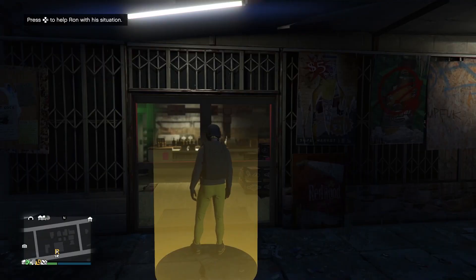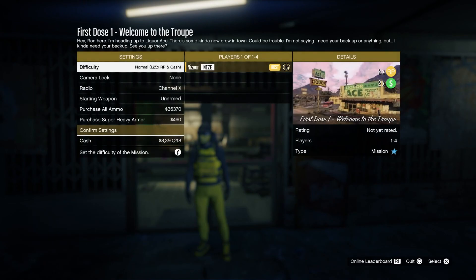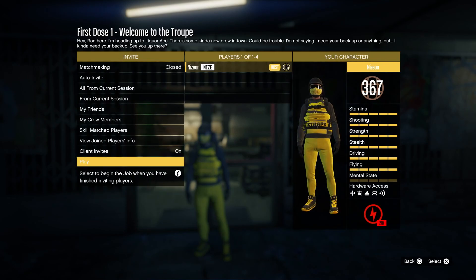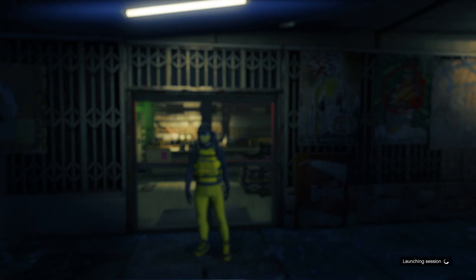Once you've arrived, you want to go and enter the liquor store and click right on the d-pad to start up this situation. Essentially, what these are are contact missions, and what they basically do is add a little bit more of a storyline to the game.